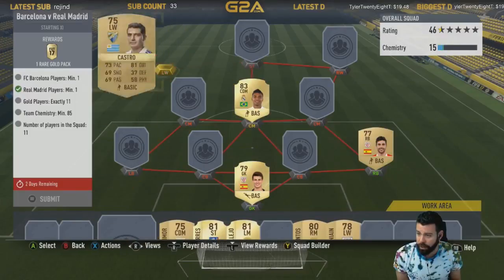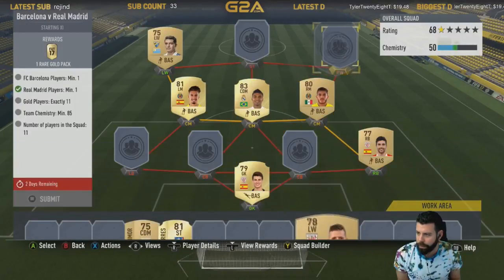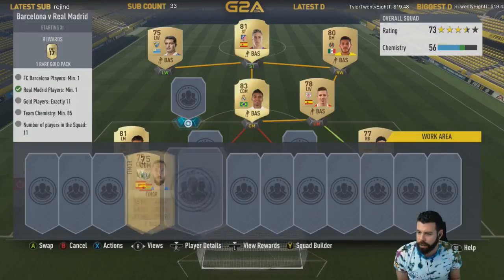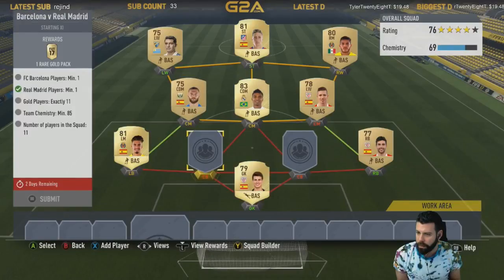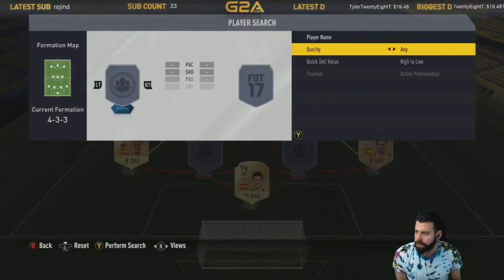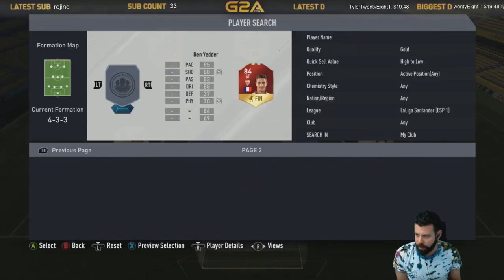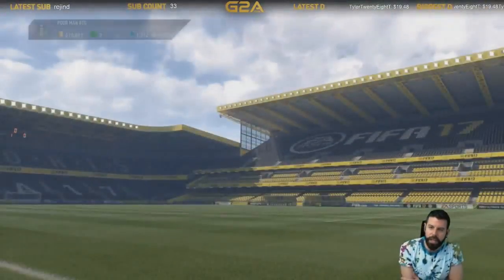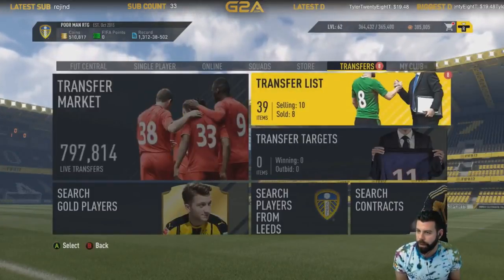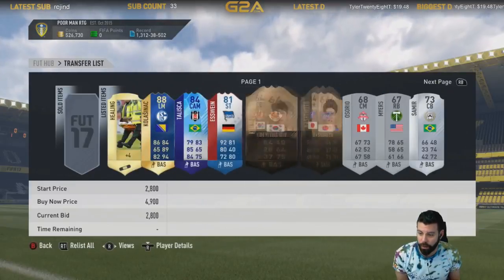I might have some untradeables too, not sure. 85 chem is not hard to achieve either. Probably gonna make more sense to do that. Let's get rid of Alba - all right, so I don't have anything else. I've cashed out a bunch of the club, still quite a bit more to go though, so that's pretty sweet.